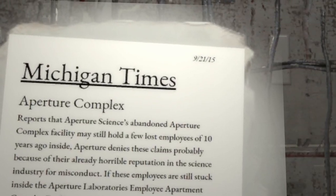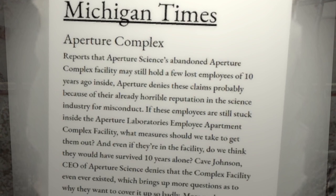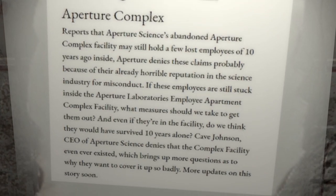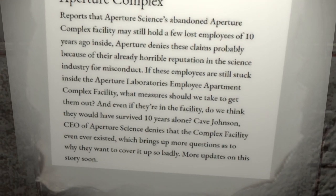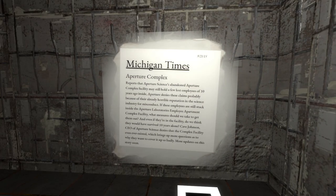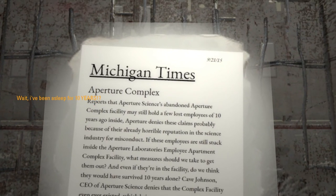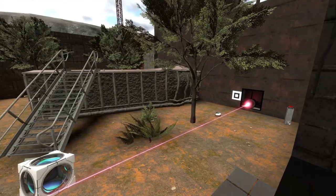Now I can actually see what this is. Michigan Times, 21st of the 9th, 2015. Aperture Complex. Reports that Aperture Science's abandoned Aperture Complex facility may still hold a few lost employees of ten years ago inside. Aperture denies these claims, probably because of their already horrible reputation in the science industry for misconduct. If these employees are still stuck inside the Aperture Laboratory's employee apartment complex facility — wow, that's a mouthful — what measures should we take to get them out? And even if they're in the facility, do we think they would have survived ten years alone? Dave Johnson, CEO of Aperture Science, denies that the complex facility ever existed, which brings up more questions as to why they want to cover it up so badly. More updates on this story soon.